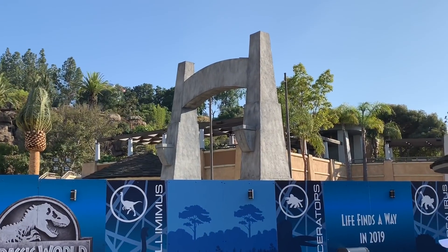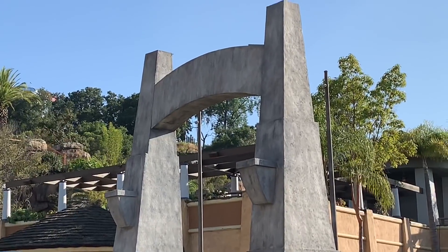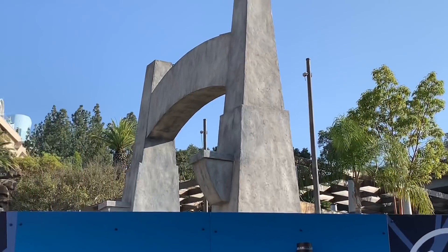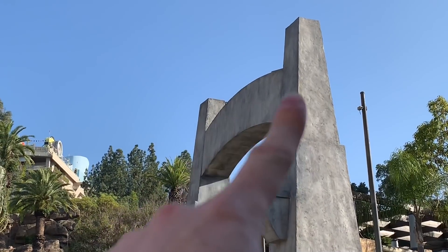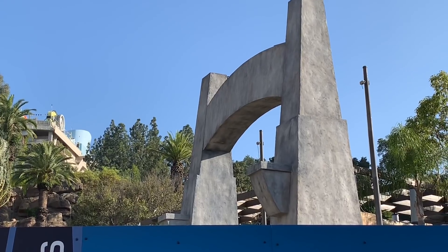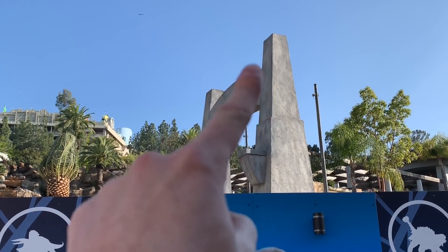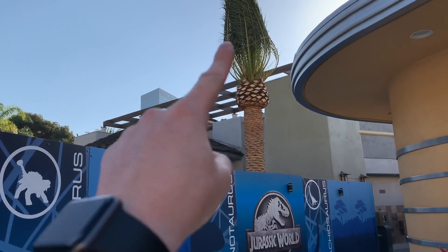So like I said, they took down all the scaffolding around the archway — this is what it looks like now. It's all gray. You can see it's also been textured; if you look closely you can tell that there are some textured pieces to it. I would assume that once we get closer to an opening they'll put the sign up right here — I'm sure they'll reveal that on opening day or as we get closer. And it looks like we're going to have fire again, which is going to be cool. No fire up here, but fire right here and right here. They've also put up another big palm tree in this area too.